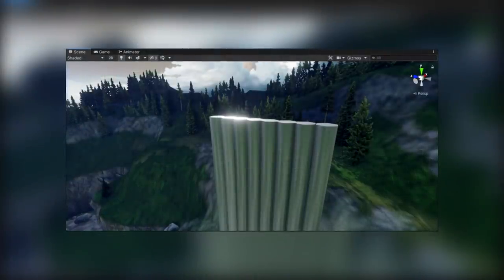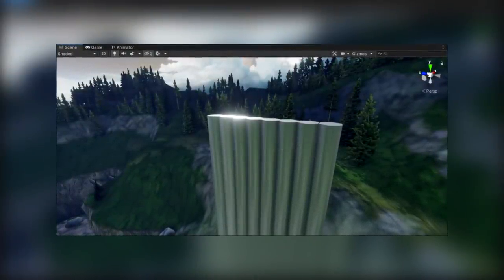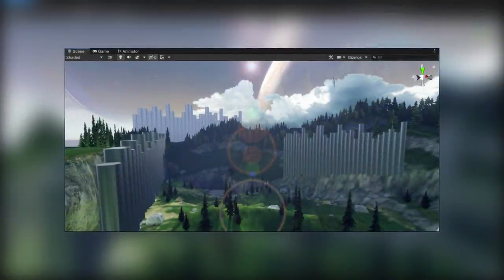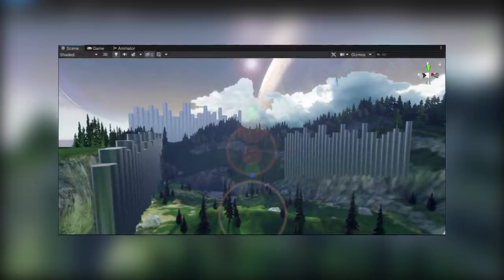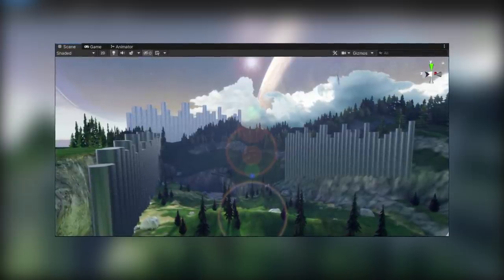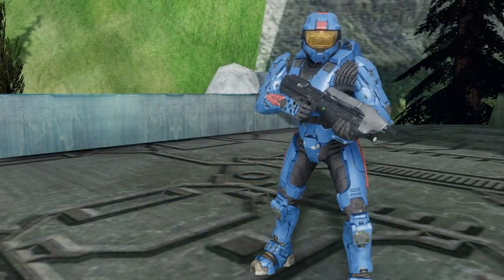The pillars themselves proved to be a challenge though. While the execution was fine, the pillar's material was way too smooth, making it hard to see that they were actually pillars. I tried adding detail textures and changing some lighting, but I just couldn't make it look the way I had envisioned. Luckily, it seemed everyone understood what they were. With everything finalized, it was time to record the footage.